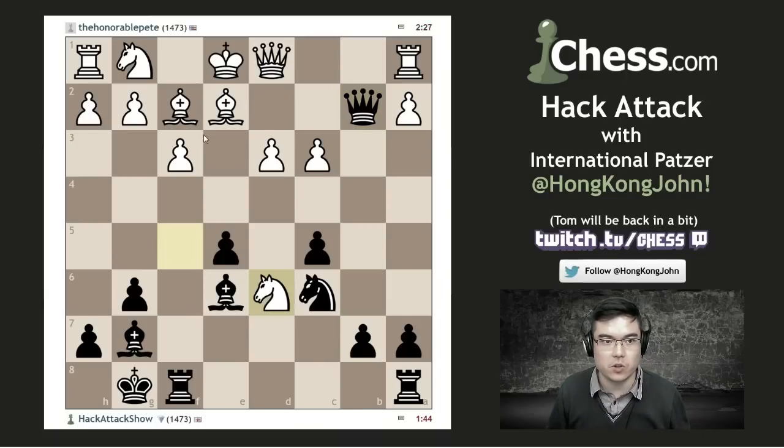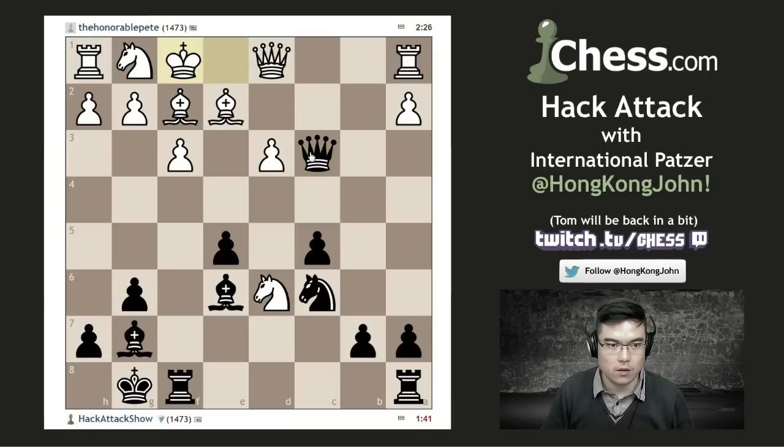So we're going to go ahead and YOLO this, because worst case scenario is I'm a piece for two pawns down. Okay, you can do that. But your king is now on f8, buddy. And that's got to be a win for me. I'm feeling okay about this now. So I should be able to play my queen back here.